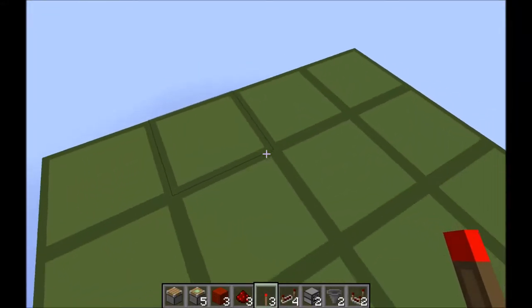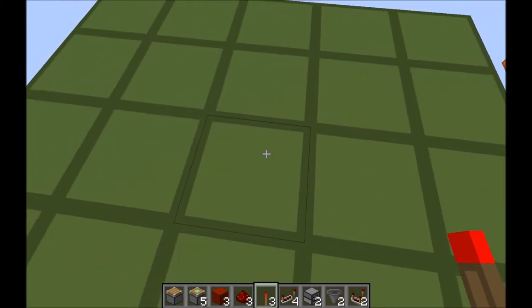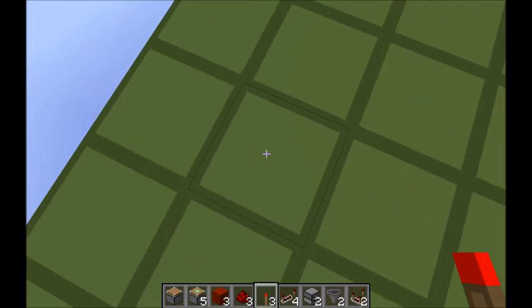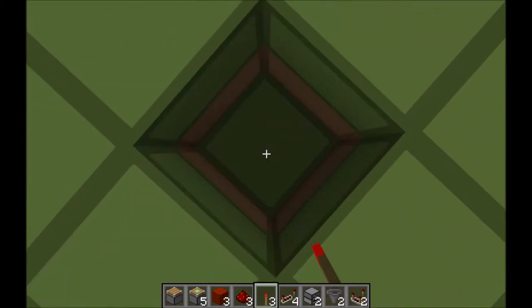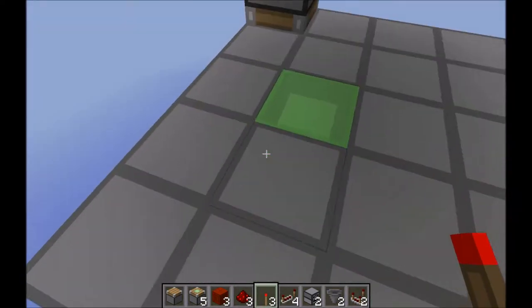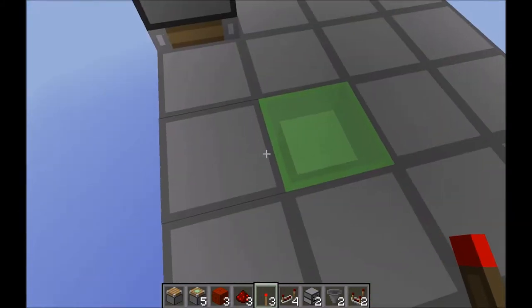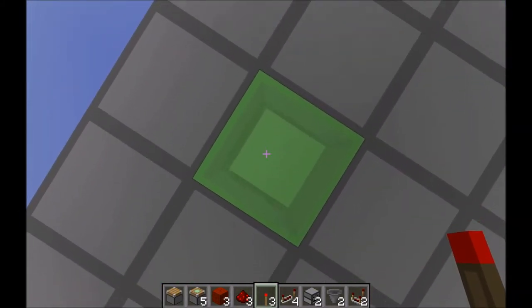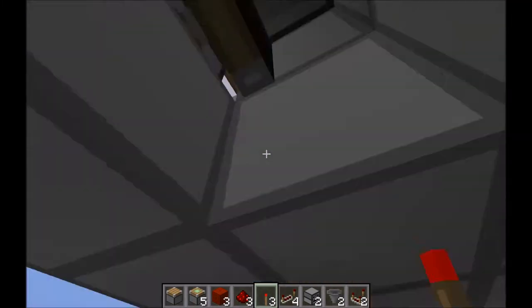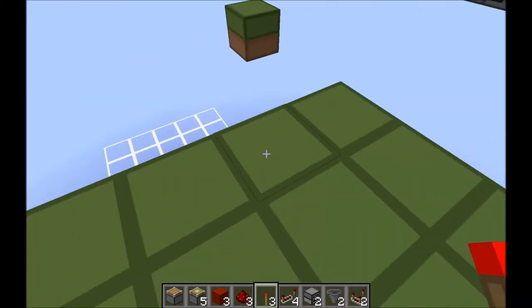Hello, today I have designed a small hidden trapdoor. It's torch activated, meaning that if I place a torch here, I will get dropped in and land on this slime block and thus take no fall damage. Then if I want to get back out, I stand on the slime block and hit the button, and I'll get shot out again.